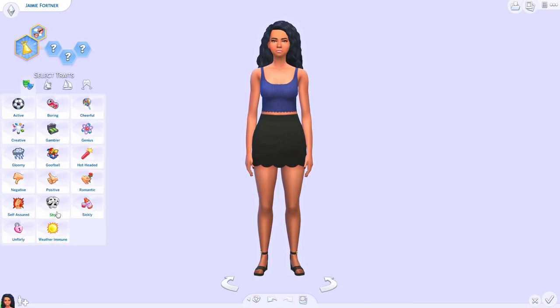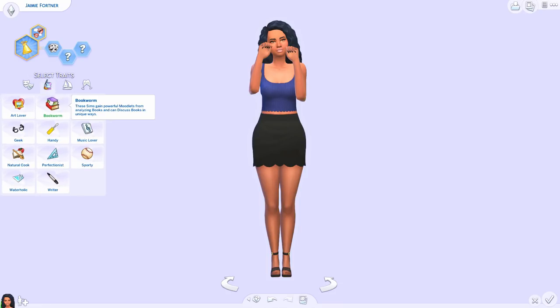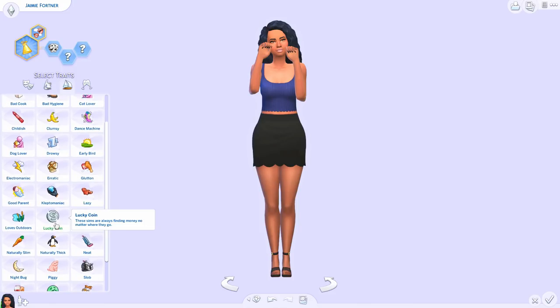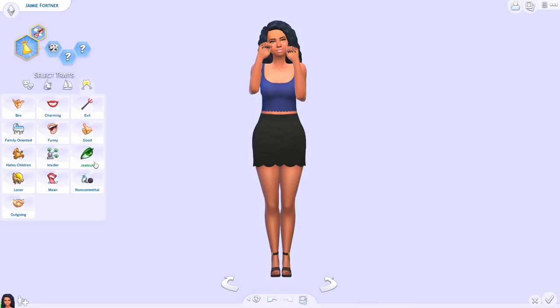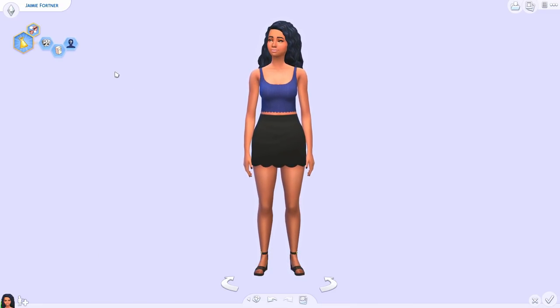Now we're going to give her some traits to test out. I'm thinking Shy because we could meet a sim on the street and see how that goes. Weather Immune depends on the weather being active, so maybe not that one. Let's do Bad Cook because we can definitely test that, and Absent-Minded because it would be cool to see if she forgets what she's doing — we'll definitely notice that.